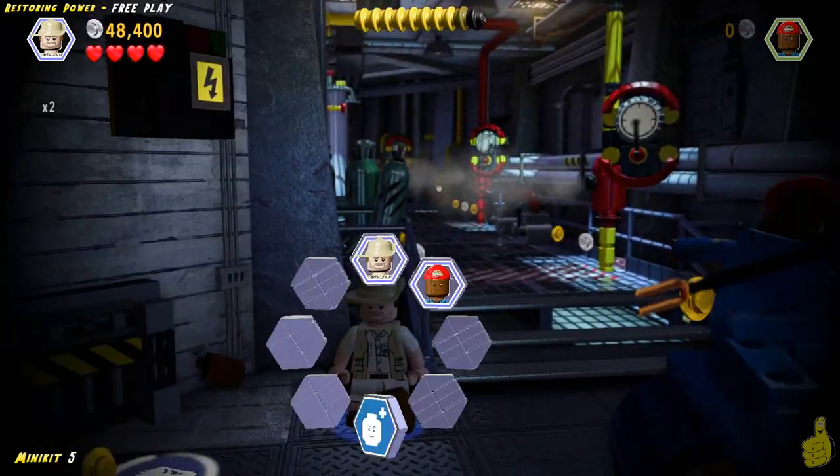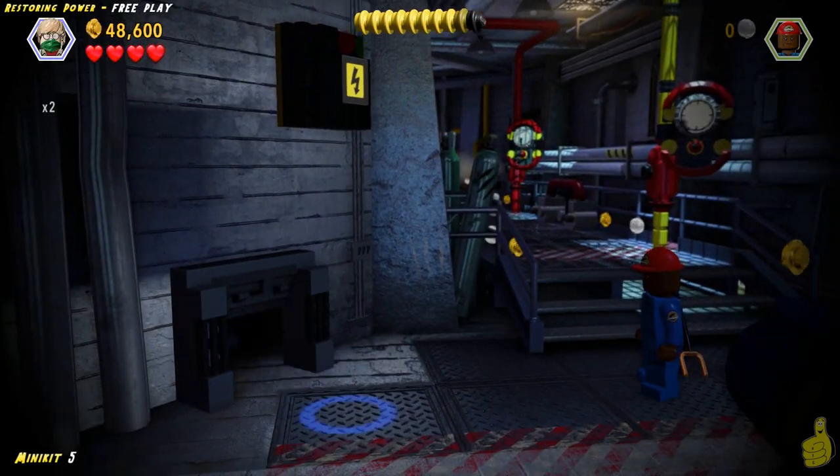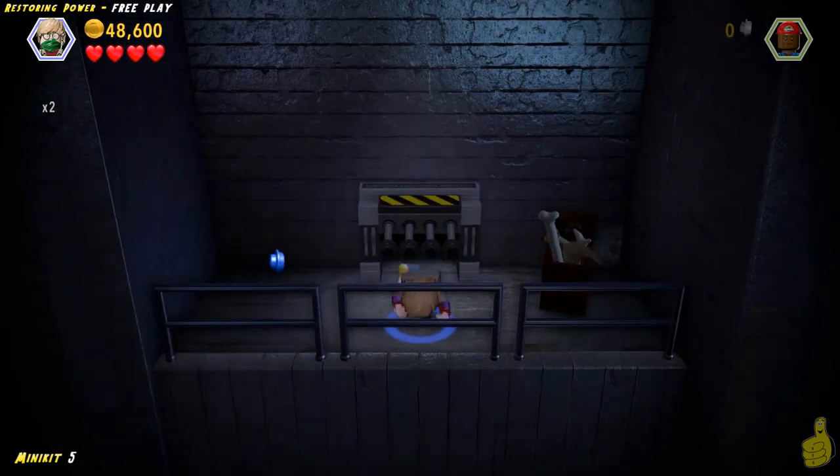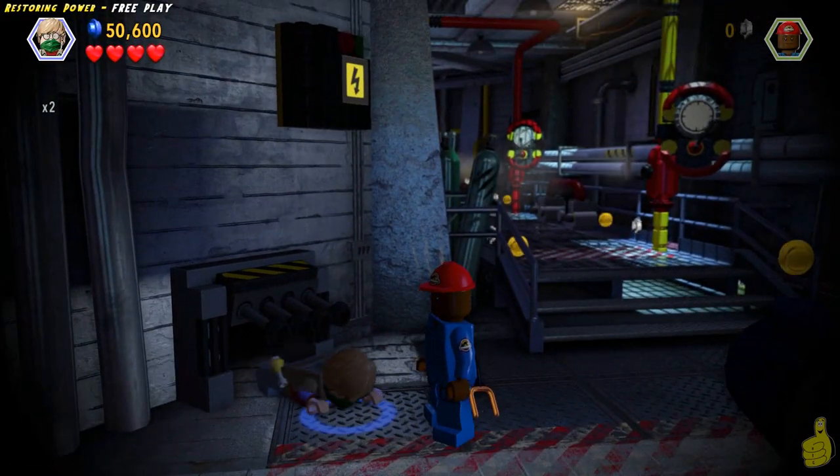Don't go up the stairs and past the steam stuff — go to the left, just short of that. We're going to have to break some stuff open and then switch to a little dude in order to get through the mini door. Not only do you get a minikit, but you also get a bluesy! Woo to the hoot! Now we're going to do some backtracking here.